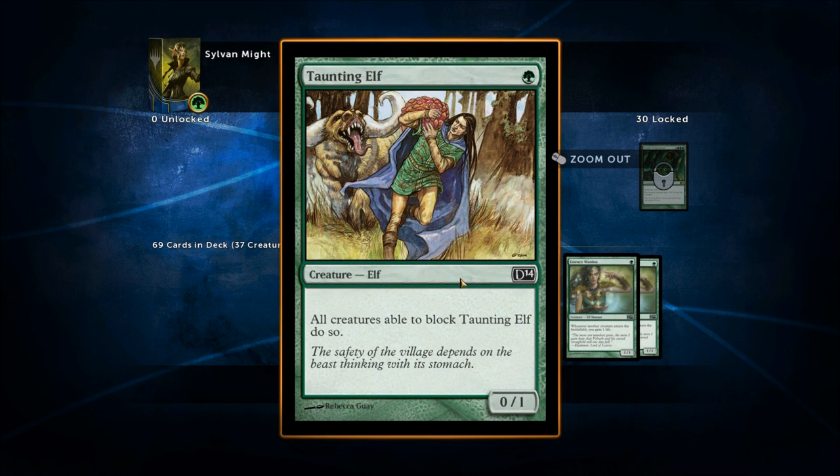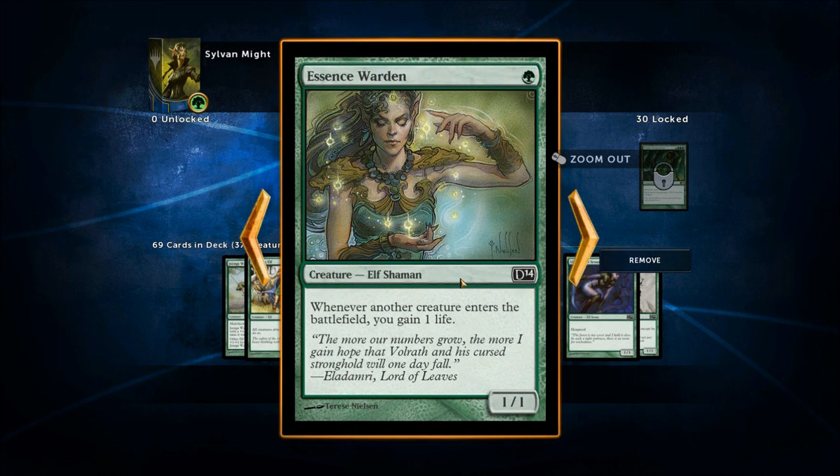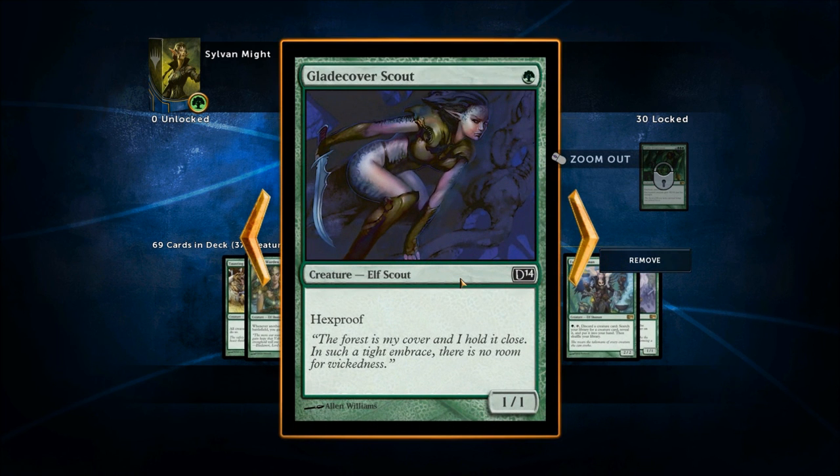Taunting Elf — all creatures able to block Taunting Elf do so. So this is something you set up for a big attack: you've got a ton of elves in play, attack with all of them, everything your opponent controls has to block the Taunting Elf, and everything else goes through. Essence Warden — whenever another creature enters the battlefield, you gain one life. It's basically a Soul Warden for green. Very, very good.